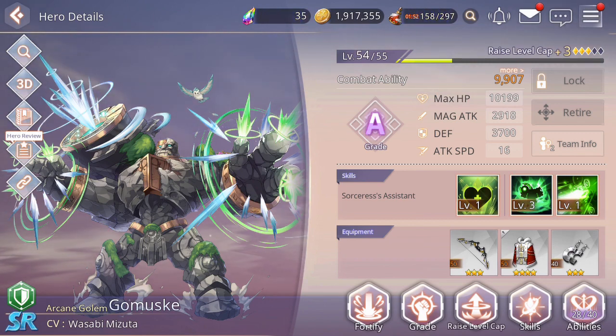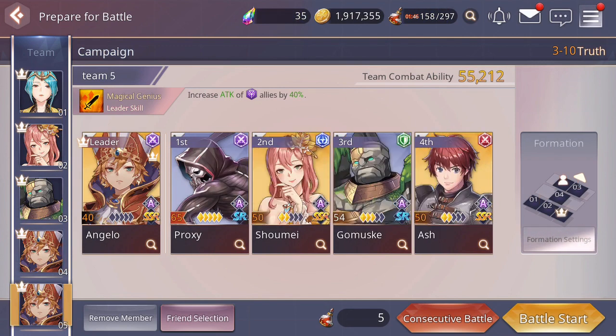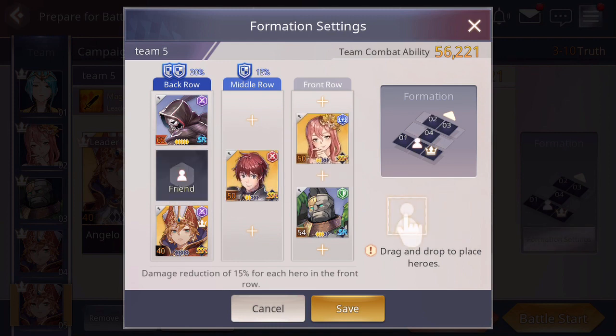That's one thing. The formation doesn't work well though with the T-formation in some stages where AoE is laid down frequently and all your units take a lot of damage quickly. In those cases it's really about fortifying your units as much as possible, focusing on buffing and defending. You may even move another defense unit to the front and have a bit of a cross-type pattern to try and distribute more of the damage across your units in the front.